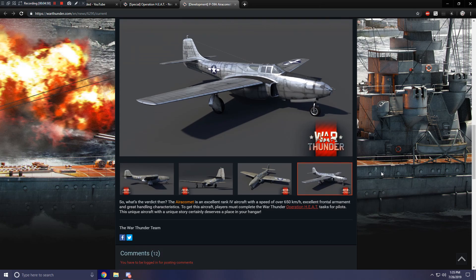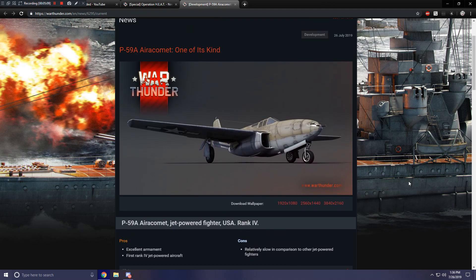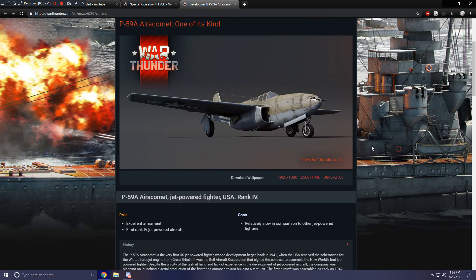The Aero Comet is an excellent rank four aircraft with a speed of over 650 kilometers per hour, excellent frontal armament, and great handling characteristics. Just like with the BF-110, they don't specify if it is premium or not, but I'm going to assume all event vehicles are premium since none of them match the top rank of their respective nation. That's just an assumption though — we'll have to wait and see.